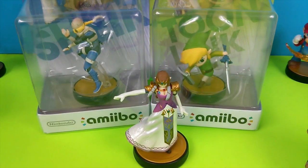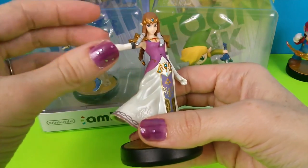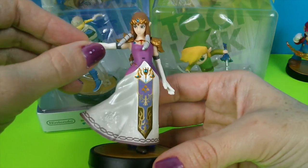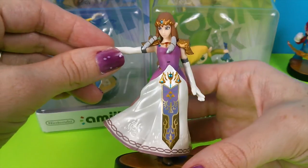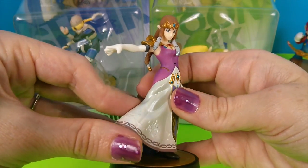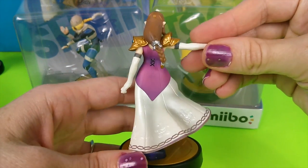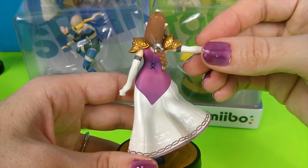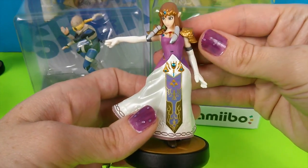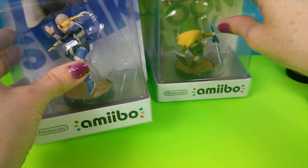Last we're going to look at our characters from the Zelda series. And here we'll start with Zelda — she's already out of the box. Here Zelda really looks like a princess. Look at this dress. You can see she's got a Triforce here. And some of you younger viewers may not be playing Zelda, but you can still look at the figures. And there she is. I really like the Zelda series — I kind of like to solve puzzles.